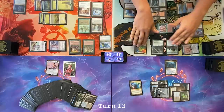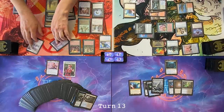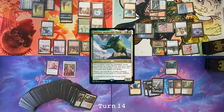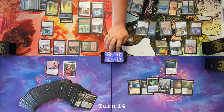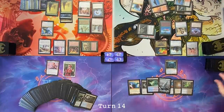Untap, upkeep, draw. Cast Omnath, draw a card. Pass the turn. Pass. I'm the control deck — this is where I want to be. Tap Priest for four — nine. Recast my commander, the force going to my hand. Play it as my land for turn. Pass the turn. I'm going to gain four lives. Pay for Allosaurus Shepherd — ten at Tyler. Pass.